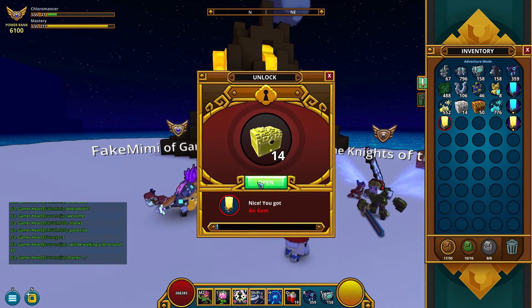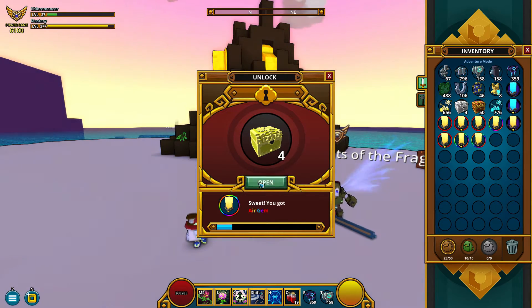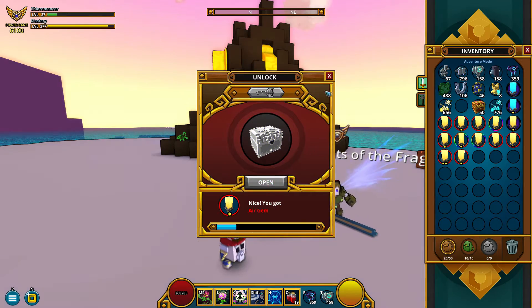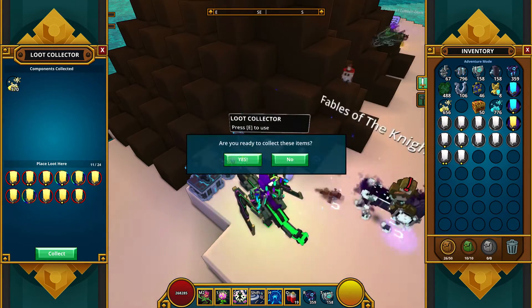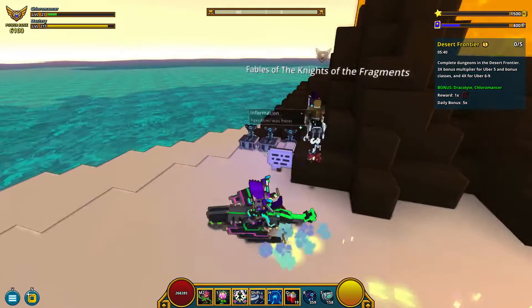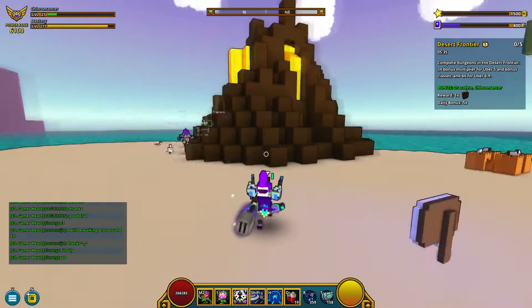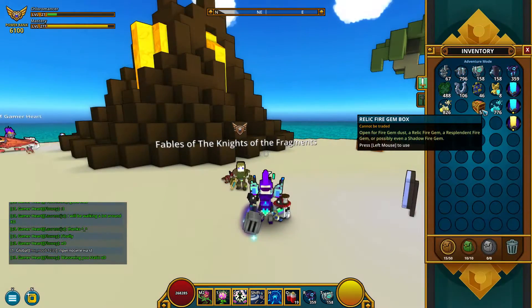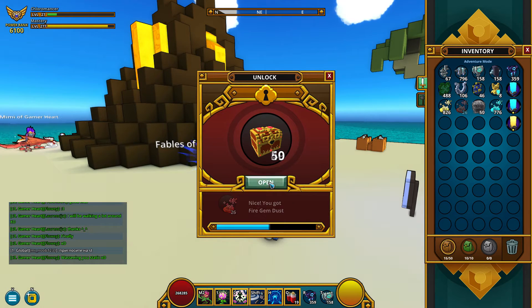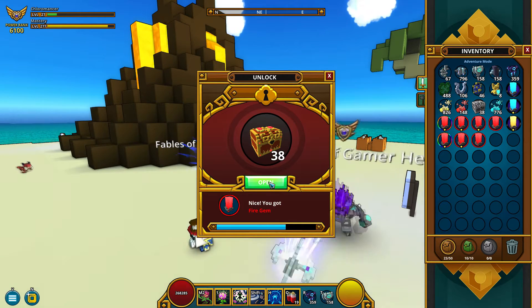So on the last 15 boxes — nothing there. Fake Mimi was here, people are having fun. Let's continue with the last but not the least, the fire gem boxes. Hope we will get some shadow fire gems and they will not be physical damage, but we will see.